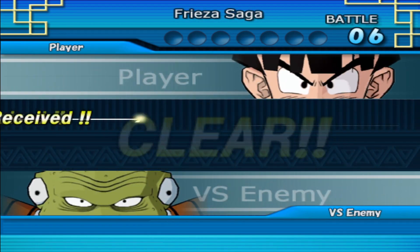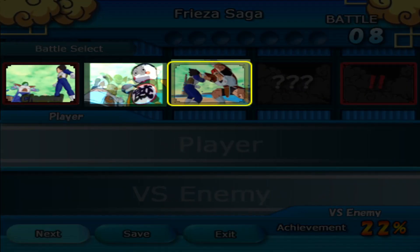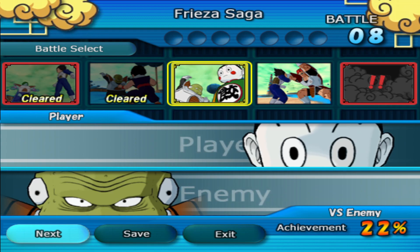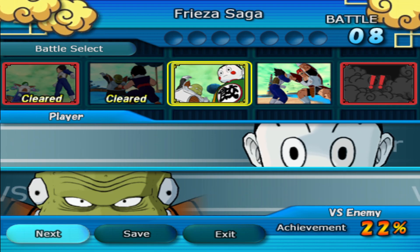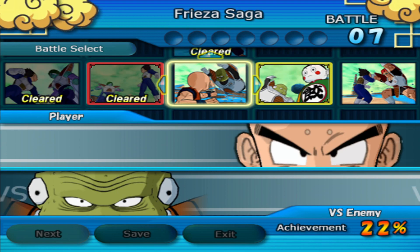Now we get to do this as Krillin. Hopefully it'll also be that easy. I cannot get a read on the AI in this game, by the way. I just have it set to normal, but they're either the easiest thing in the world or they beat the ever-living piss out of me. I don't know what randomly kicks in and what randomly doesn't. Oh shit, are they actually going to do, like, Otherworld stuff? Like where Yamcha and everybody fights the Ginyu Force? That's cool.